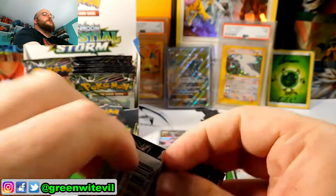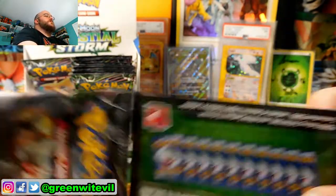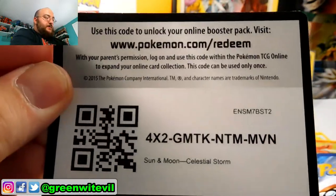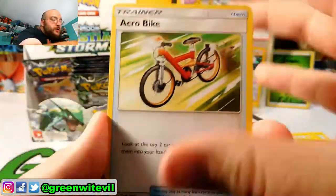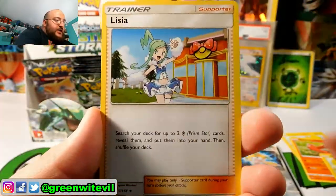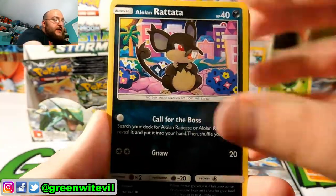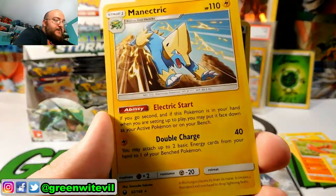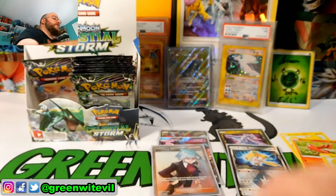We are down to the last ten or so packs — I'm not counting. Another green code card. Acrobike, Last Chance Poison, Liza, Lotad, C-Dot, Skitty, Rattata, Torchic, Reverse Lure Ball, and a Manetric regular Rare. That Manetric is pretty good — that's a good card.